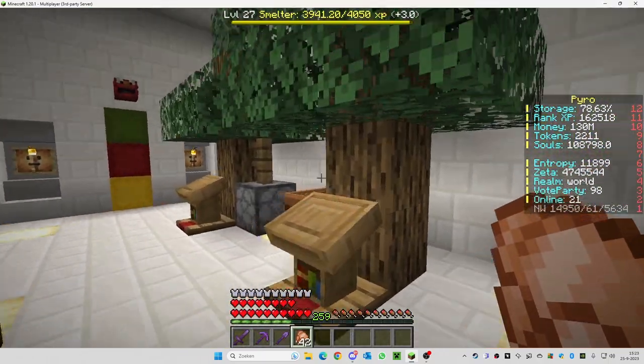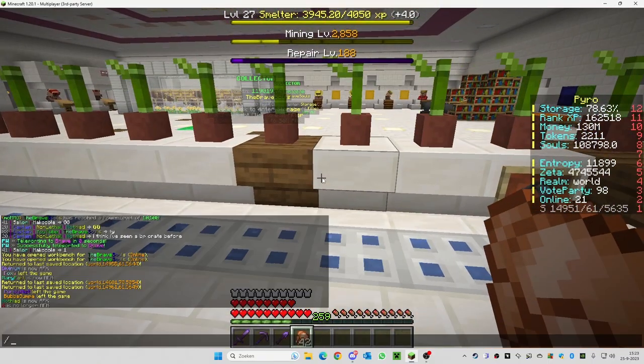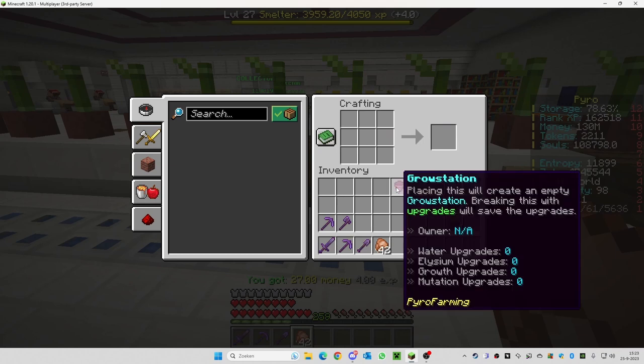What you need to make is the grow station and how to make the skill trees that you can upgrade. I'll start with the grow station. You go into your workbench, take a flower pot — just an ordinary flower pot made from three clay bricks in a V-form — then add normal wheat seeds around it and you can make one grow station.